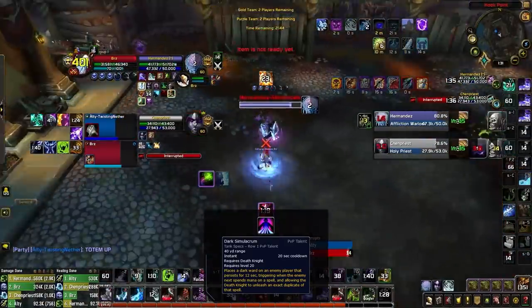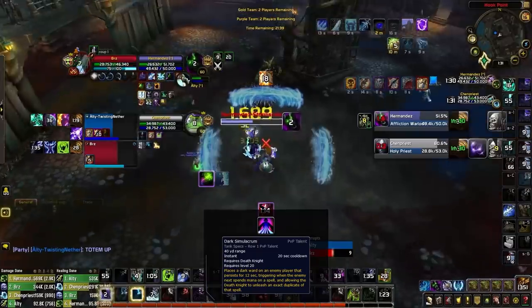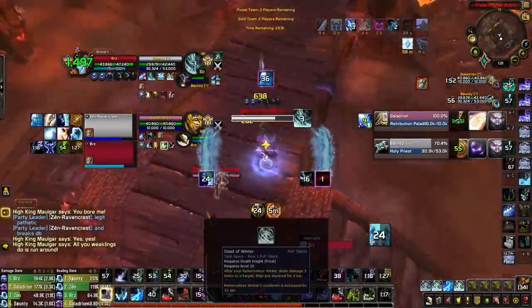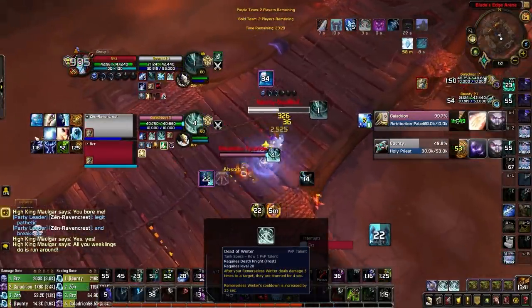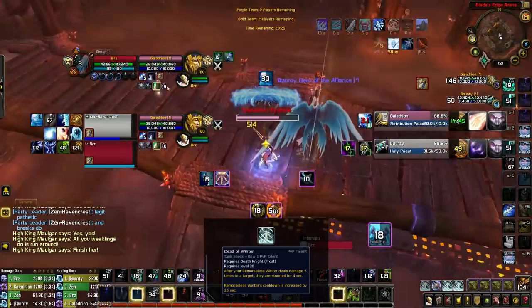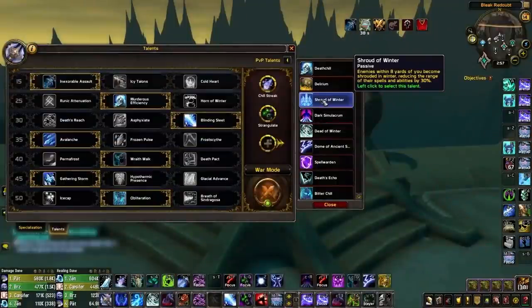Even more situational: Dark Simulacrum can be considered against Mages or Druids to copy Polymorph or Cyclone, while also slowing down the enemy's attempts at landing that CC since they may fear letting casts go through. Dead of Winter can be used in 2v2 to more frequently access stuns, since you won't have a DPS partner to help set up Chill Streaks.